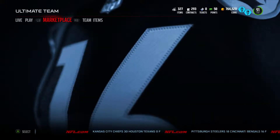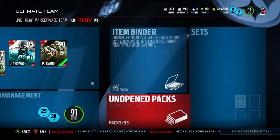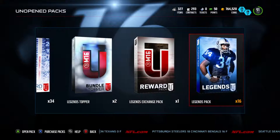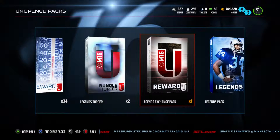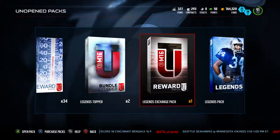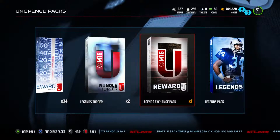Yo, what is good in Adam World, YouTube world. Coming to you with another video. As promised, we picked up the Legends Packs — 16 total Legend Packs with one Legend Exchange Pack that comes with one random Elite Legend. So hopefully we can pull that nasty Vincent Jackson.